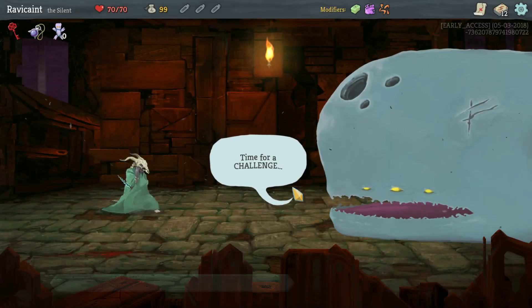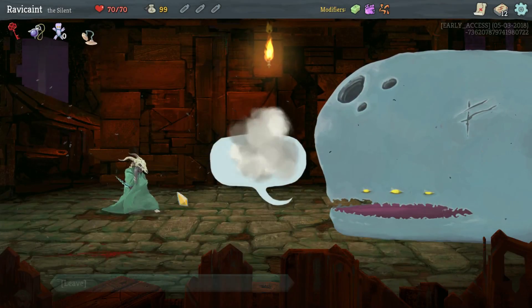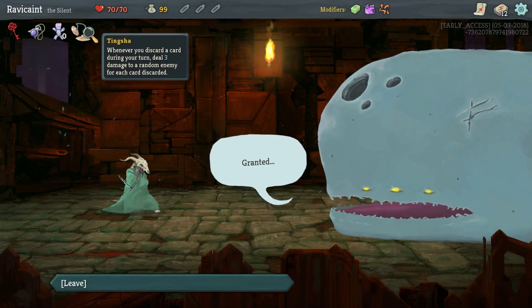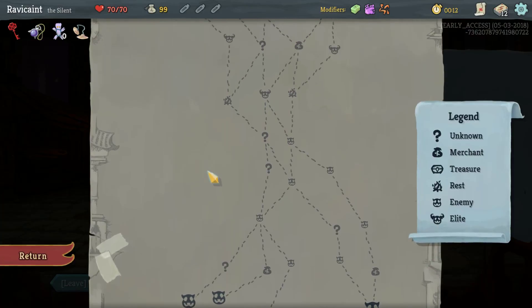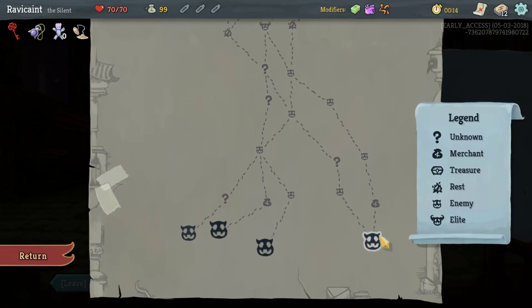This either has a pendulum going really well or really bad. We got a Tingsaw — that's all about me discarding cards. I have no money, so I don't want to go to a merchant right away.